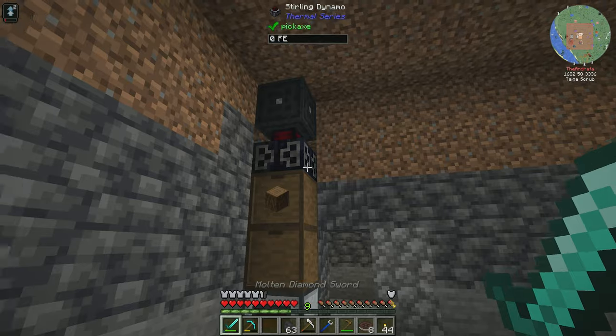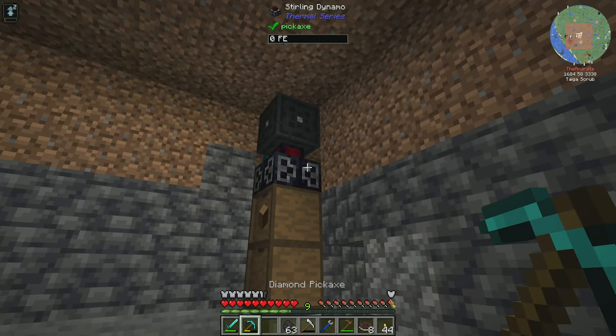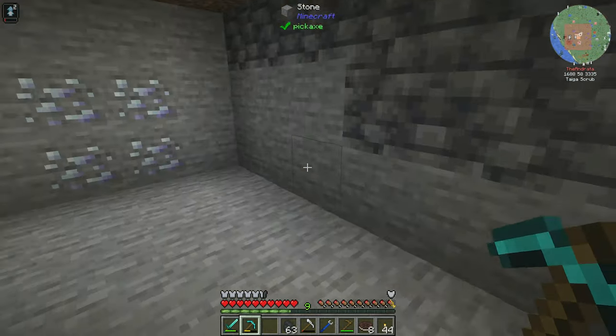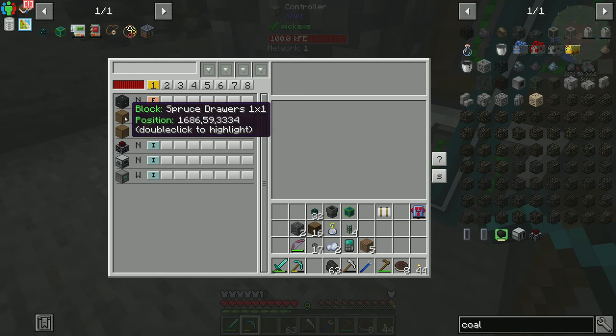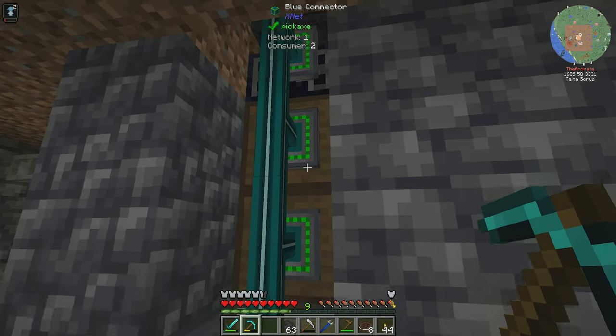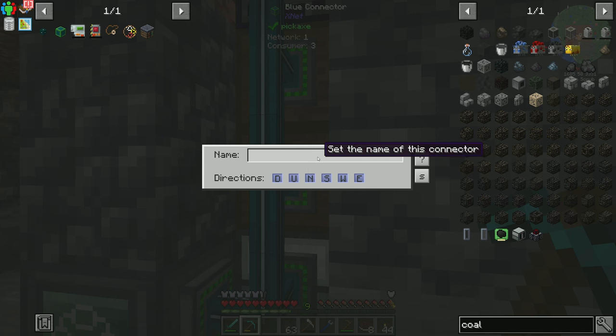We can go ahead and rotate that. This doesn't necessarily need to output that way — it'll just directly input its power into there. There we go, now we have power. So what do we want to do? Well, first off, we're going to name our plugs here — this is where our wood is, this is our log drawer. We're going to name that 'log drawer' and this is going to be the 'charcoal drawer.'